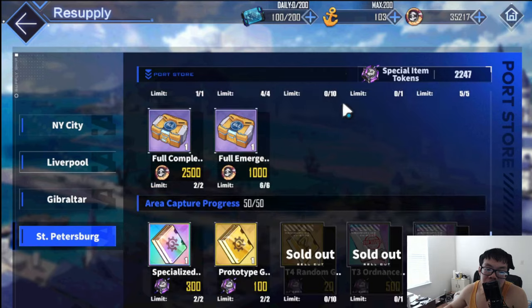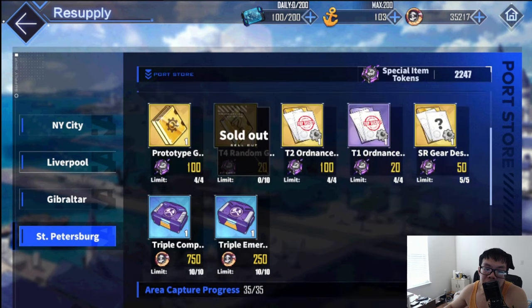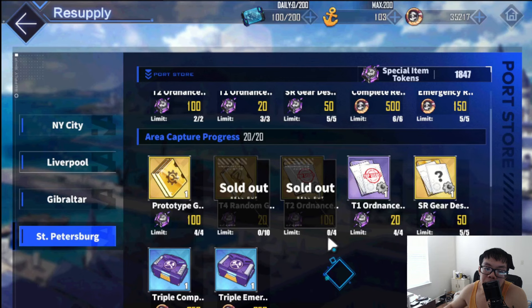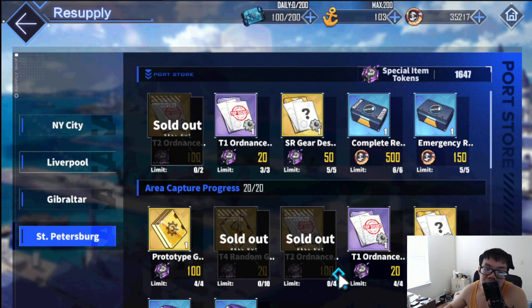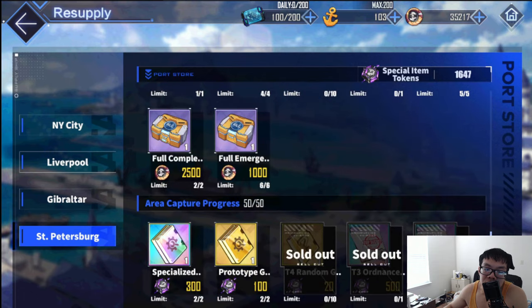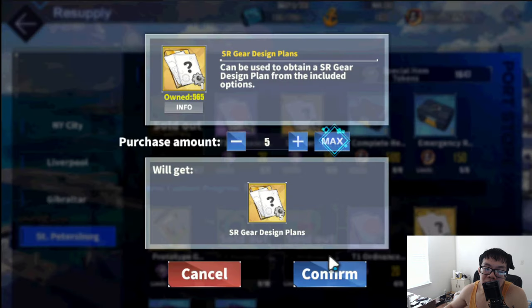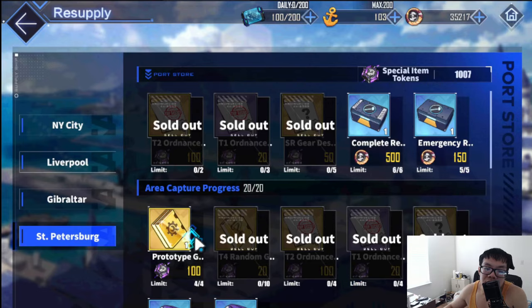After that, it's up to you — if you want to grab more prototypes to mix them into plus 13s, go ahead. SR gear prints are nice and very rare as well; you can turn these into tier threes, so I'd put those next in priority. You don't need a lot since you can convert tier three twos into threes. The rest, if you want them, go ahead — but if you don't have the special tokens, skip them.